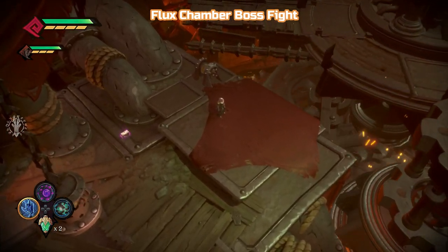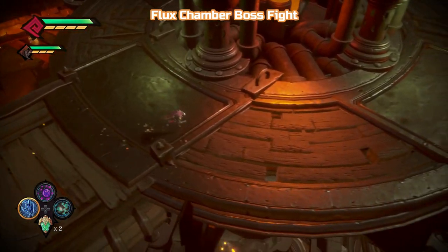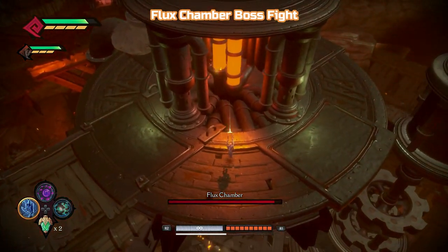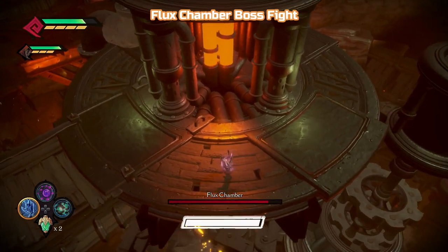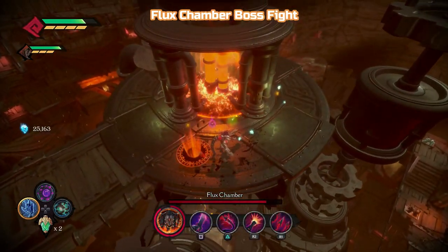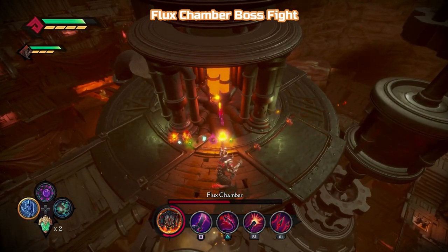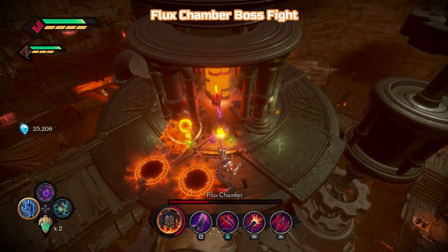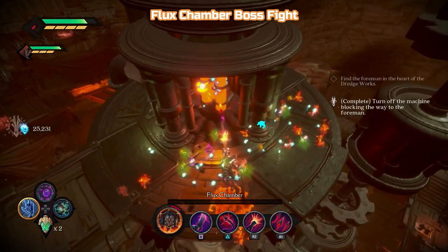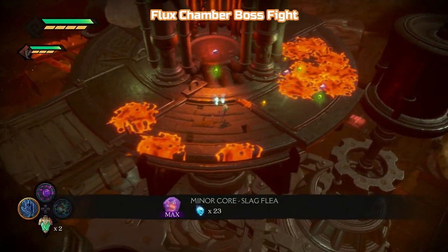There are some enemies that do appear — the little flea guys. So we've got L1 R2 — I'm going to do that and just shoot the hell out of this thing, because I don't have to worry about anything then. It's not really a boss fight, but it does kind of fight back — you've got all these little guys appearing. It's just easier to turn into rage mode, whatever it's called. We're nearly done now, so why bother looking it up.